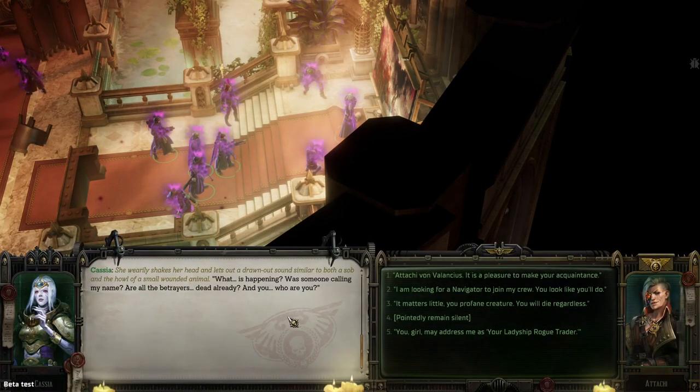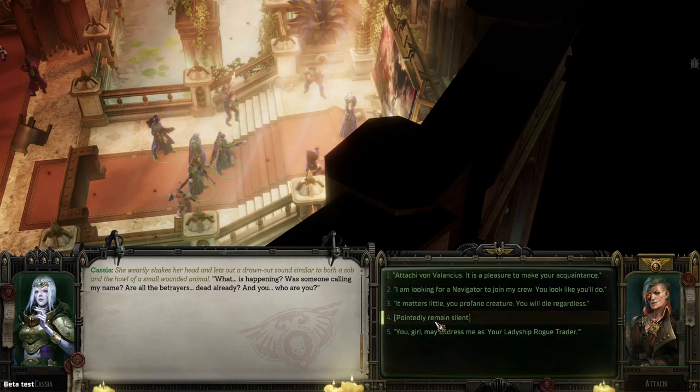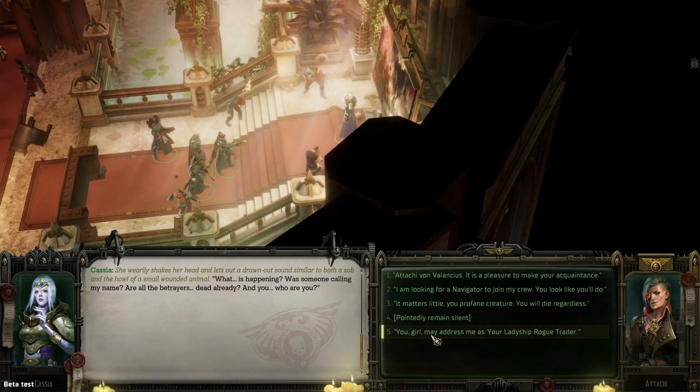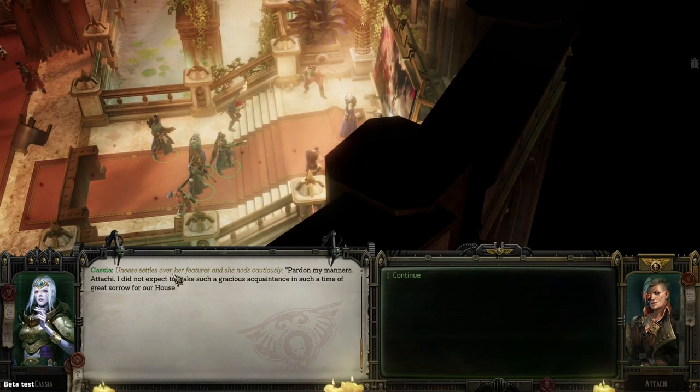She rarely shakes her head and lets out a drawn sound similar to both a sob and a howl. 'Was there someone calling my name? Is the portrayer already dead? And you — who are you?' We can introduce ourselves or be more direct. Introducing ourselves: 'Atachi von Valenzius, a pleasure to make your acquaintance.' Unease crosses her face; she nods cautiously: 'I did not expect to meet such a gracious acquaintance in this time of great sorrow for our house.'